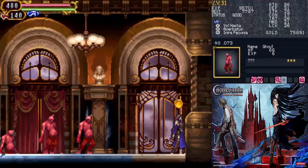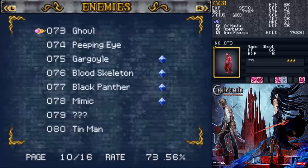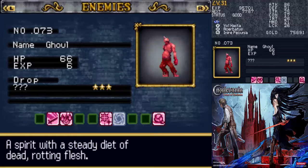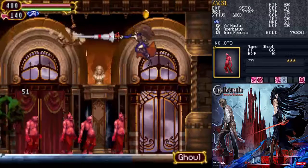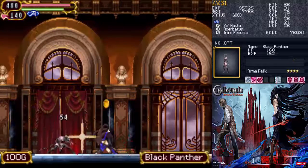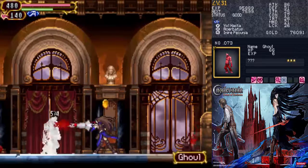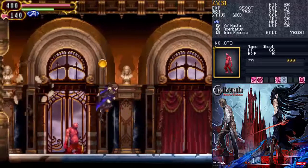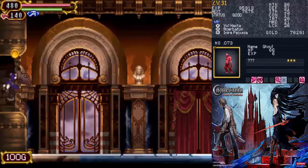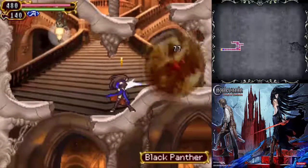Here we have a new enemy — the Ghoul. Just like the zombies, not a big deal, except they're red. Apparently they spent too much time in the tanning booth. They dropped something, but it's probably not really worth much. They only give six experience each because they infinitely respawn — they can't make them give too much experience, otherwise it'd be pretty broken.